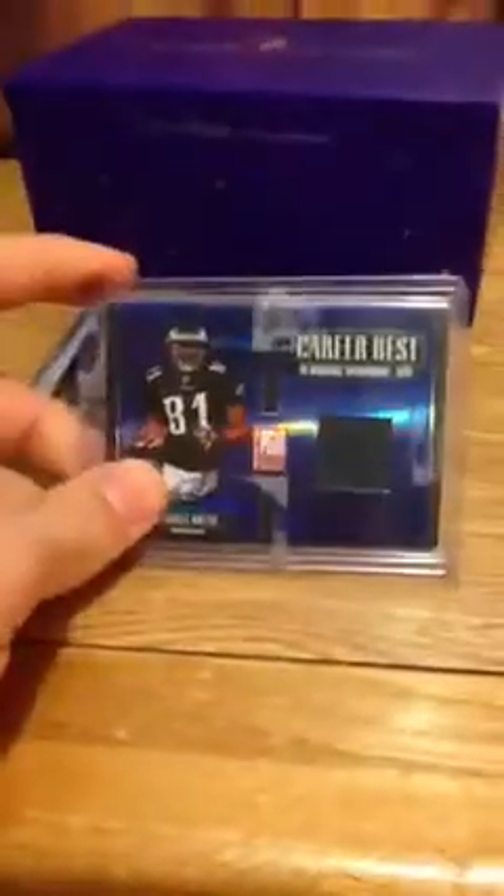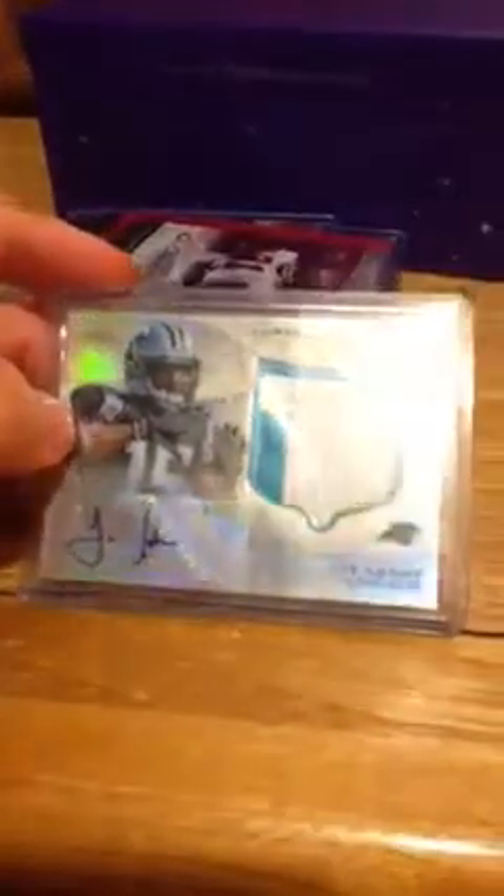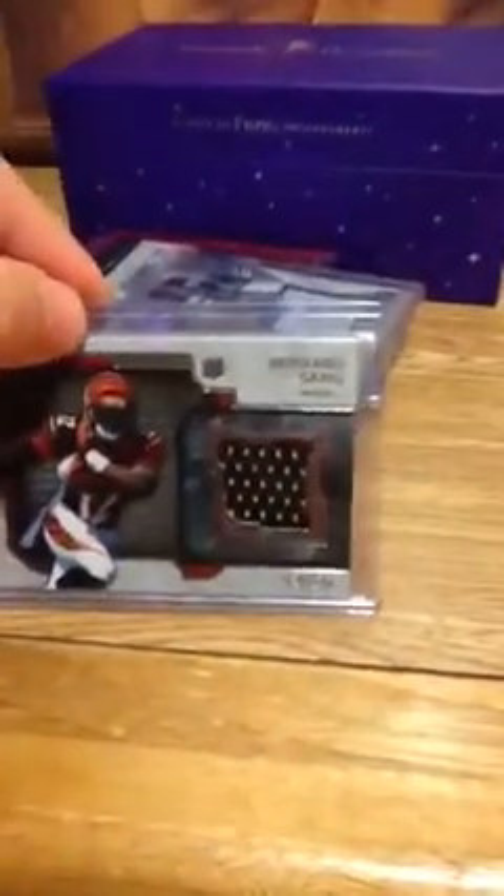Terrell Owens blue, and that is number 175. The other Steve Smith, that is number 1499. Ronnie Brown, and that is number 275. Daquan Bowers auto, number 250. Joe Adams two-color patch, that is number 1056. Auto. Mohamed Sanu rookie jersey, numbered to 296.